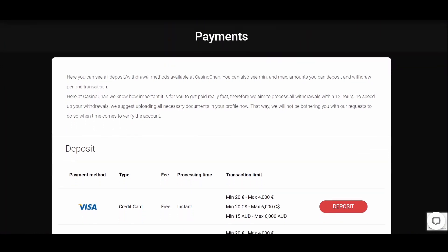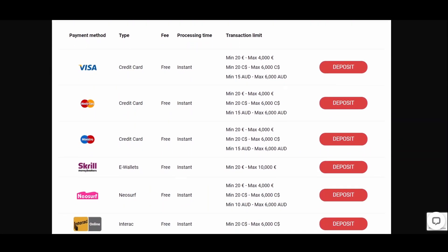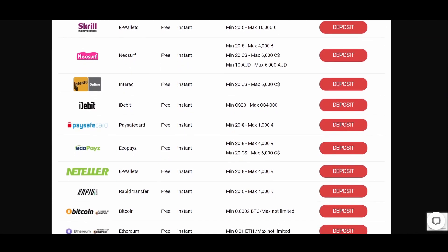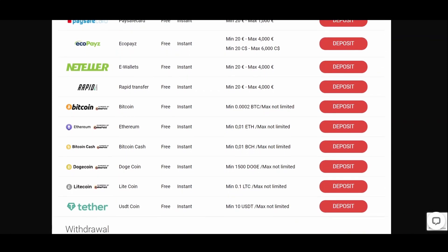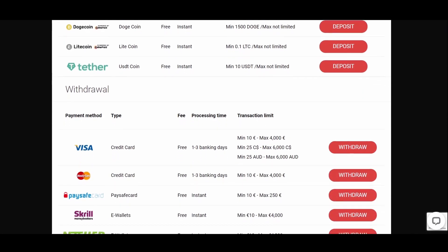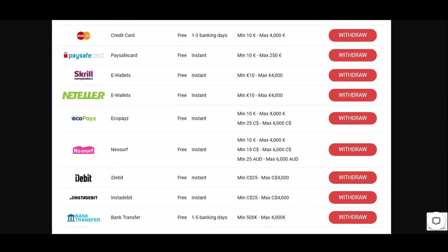The casino requires a minimum deposit of 20 euros and offers a lot of options for getting money in and out. The payments page shows that the minimum deposit and withdrawal amounts depend on the method, and the methods are really wide — including the most popular ones like Visa, Mastercard, Skrill, and others. A good number of cryptocurrencies are also supported. Casino Chan cashes out pretty quickly: e-wallets and bitcoin methods deliver winnings within 24 hours or often instantly, Visa transactions may take up to 3 days, and bank transfers may take up to 5 days. Be sure to read more about payments in the terms and conditions page.